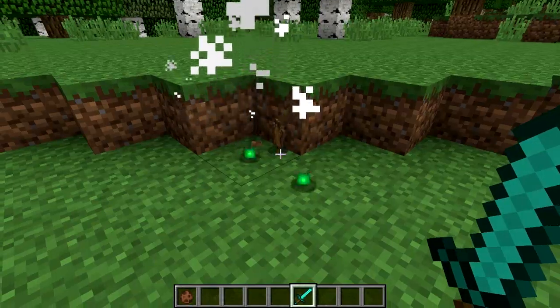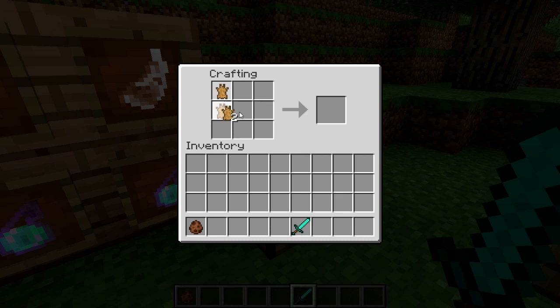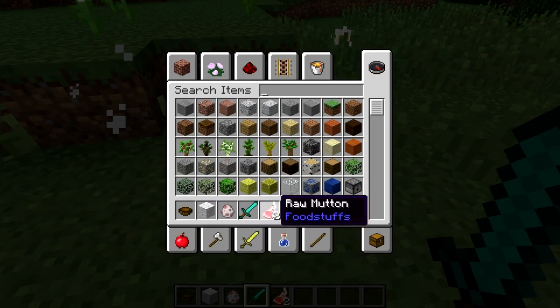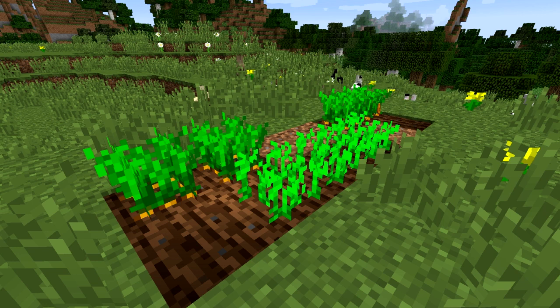The last item that these new rabbits drop is rabbit hide, which can be placed in a crafting bench to produce normal leather. Sheep can now also drop raw mutton, which can be cooked. And finally, we end off with the biggest and most shocking part of this whole entire update — rabbits can now eat your planted carrots.